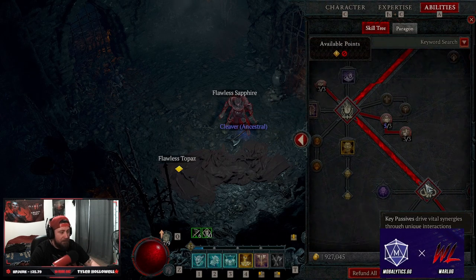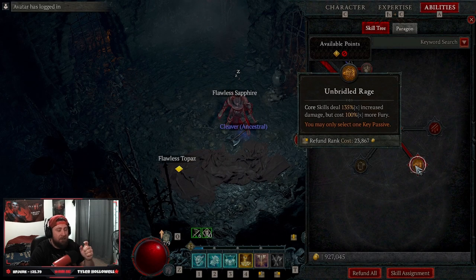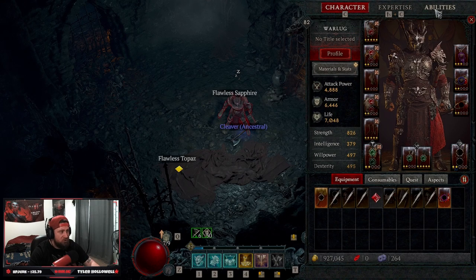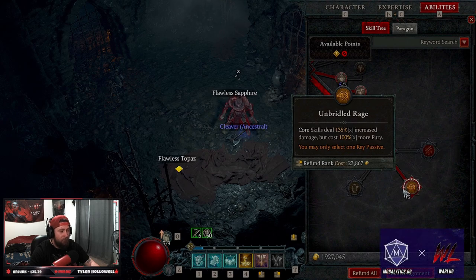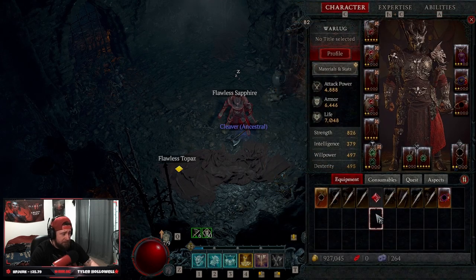Our key passive is Unbridled Rage. Since our only damage dealer is our core skill, we want to max this out. I also just learned that Unbridled Rage scales with close-enemy damage, so having this on your rings is very strong. There isn't anything else you really need — you could argue Unconstrained but you'd lose a lot of damage, so just Unbridled Rage.